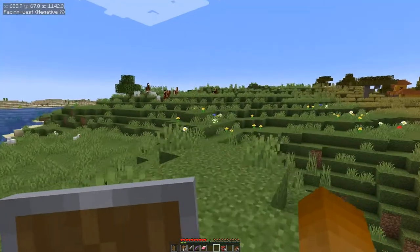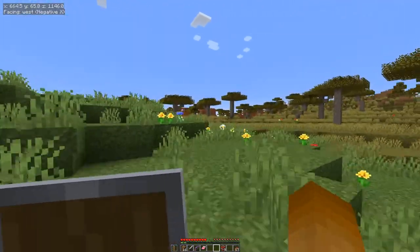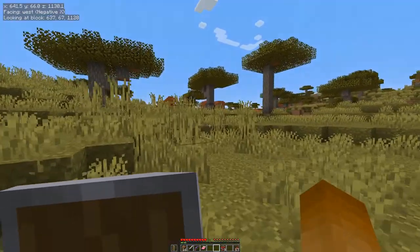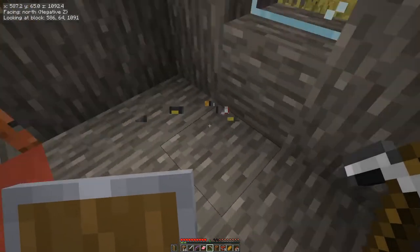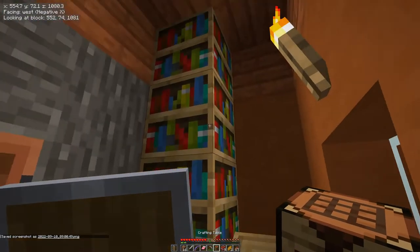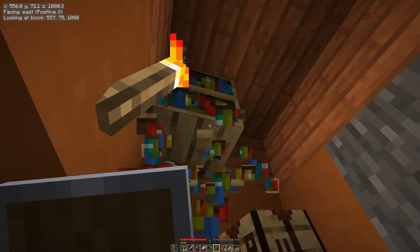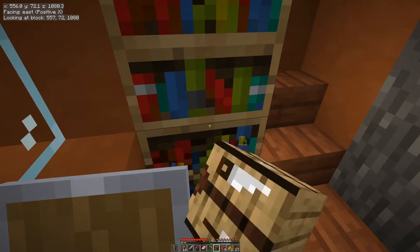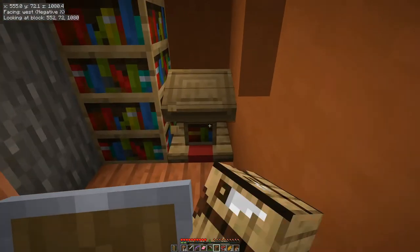There is a village over there, so let's see if they have anything of value that I can borrow. A brewing stand — I will take that. Bookshelves, four books, and a lectern.